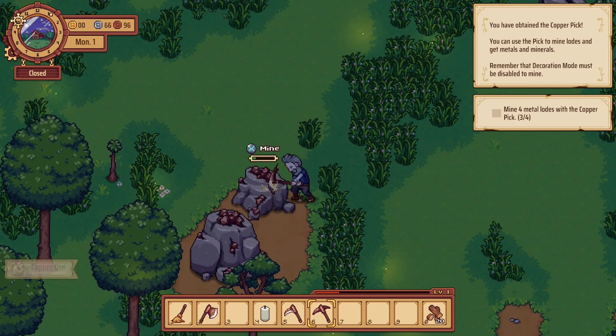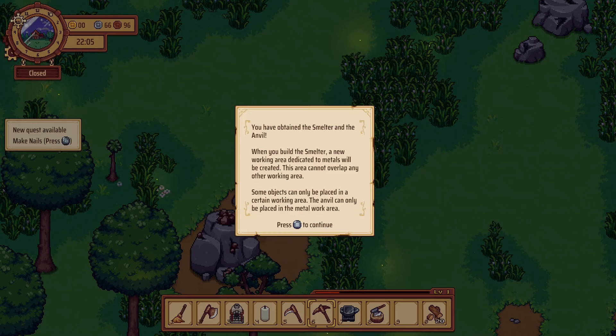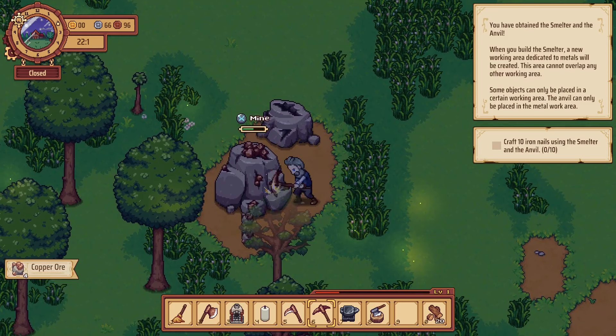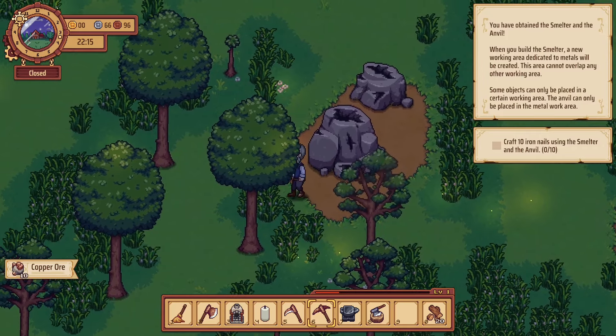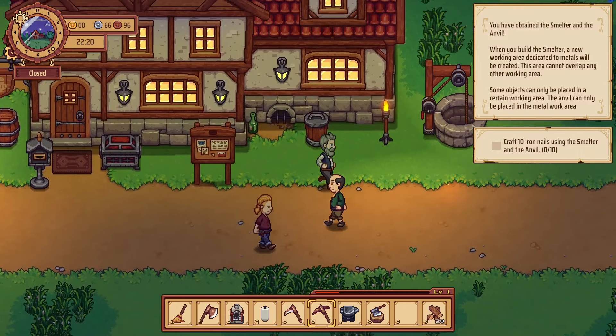I think this stuff respawns every day in this area, but I think the other areas take like a week or something if I remember rightly. You've obtained the smelter and the anvil. When you build the smelter, a new working area dedicated to metals will be created — this area cannot overlap any other working area. Some objects can only be placed in certain working areas; the anvil can only be placed in the metal working area. I've also got to craft iron nails.